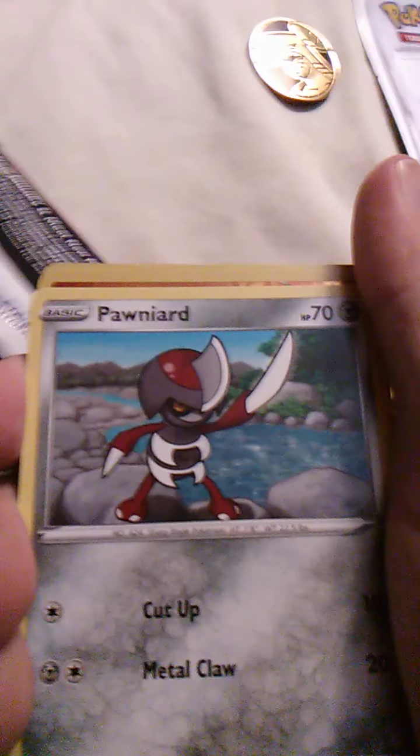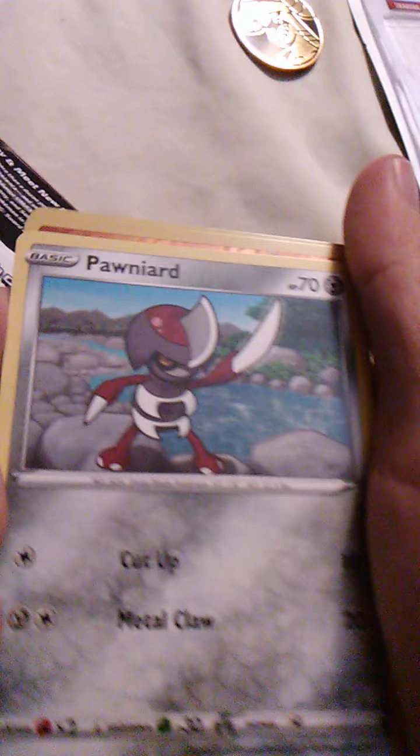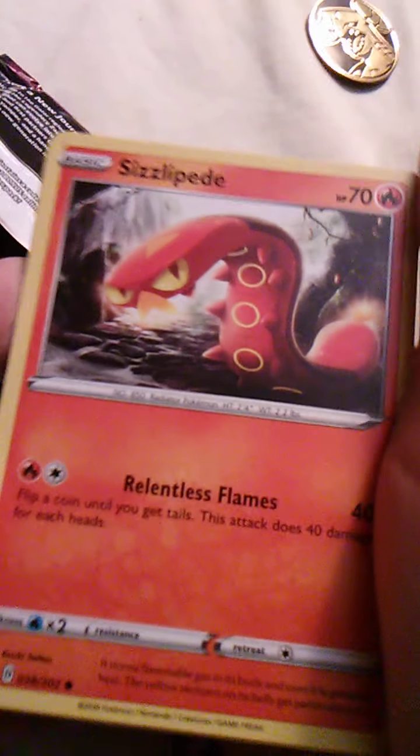Pawniard — I believe he evolves into Bisharp. They have Cut Up and Metal Claw. That sounds brutal. But when you're mainly made of metal and have a big knife for a hand, I bet those moves seem fitting. And Sizzlepede — I like this Pokemon.